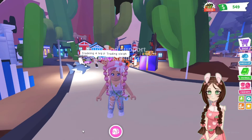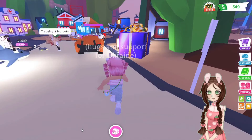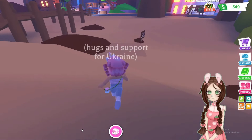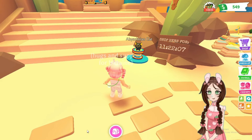Hey guys, Roblox Mom here, and this is the Adopt Me desert update. There are some questions about where the desert shop is. All you have to do is teleport to the gifts and go behind the school — behind the school is the entrance to the desert update, and it looks like there are 11 hours left.